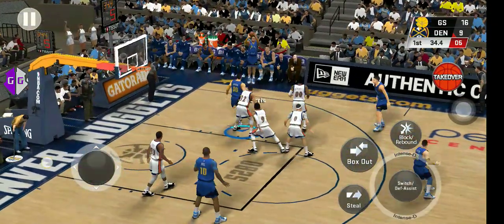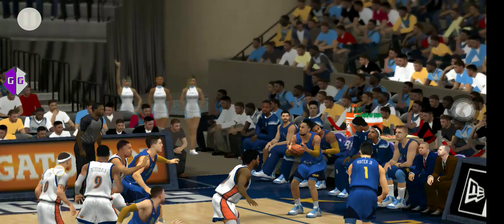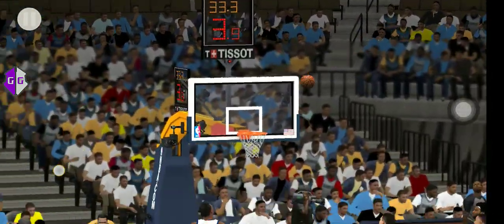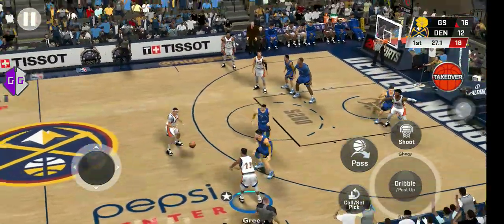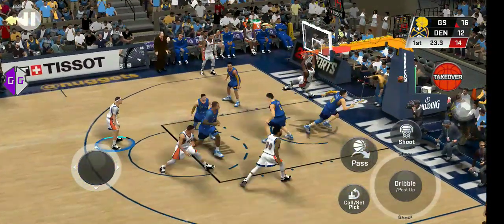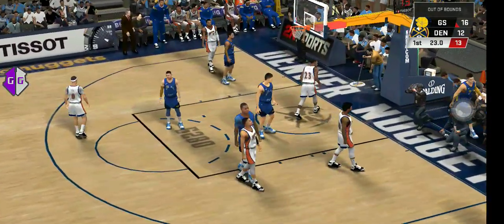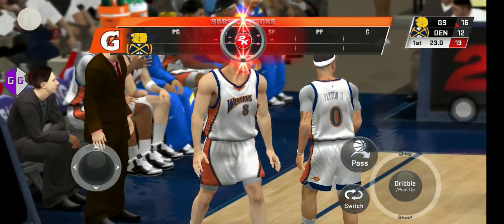Shot clock at six, here's Morris — and right away they match it with a three-pointer of their own. Payton, back to Green, Payton — here's the screen, it's tipped and that's out of bounds. Golden State will retain possession, the Warriors making a switch.